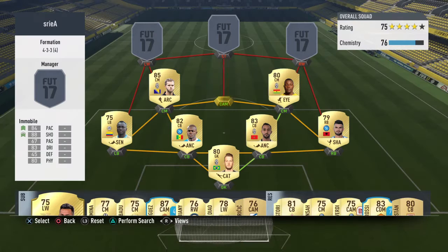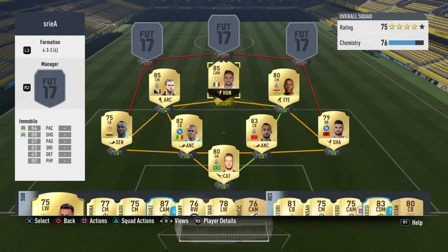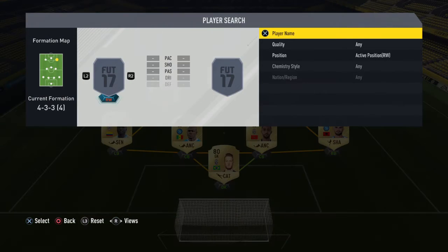And then we have the only inform in the team, which is Immobile. Normally his card is a striker, but I've put him down to a CAM, and you'll see why in a second.